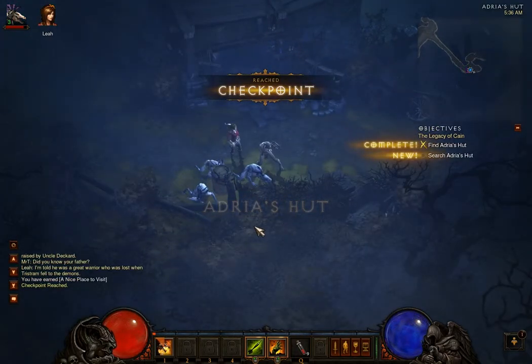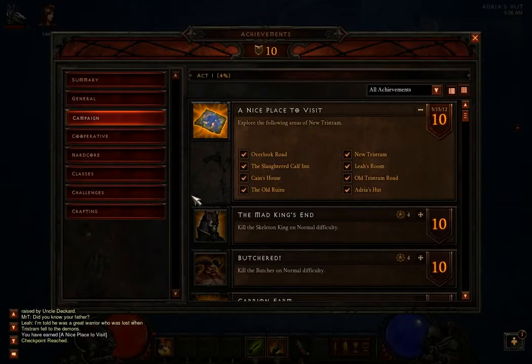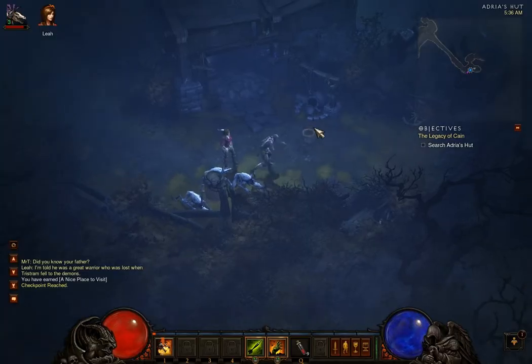That's our Aegis hut — we just unlocked a nice place to visit. So that's from exploring the first few areas of New Tristram. That's what's up.